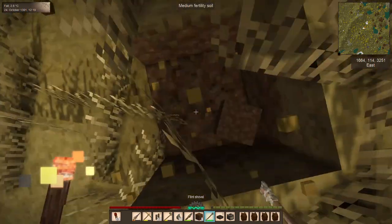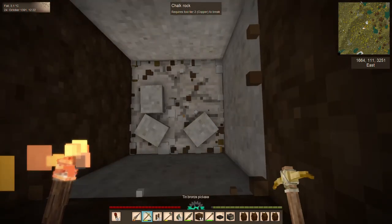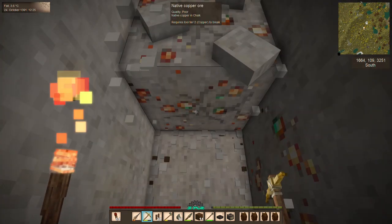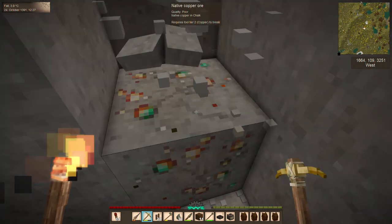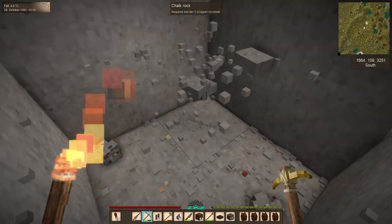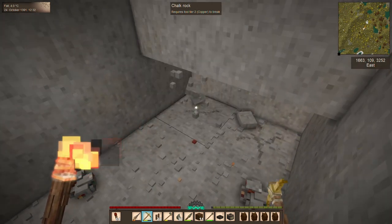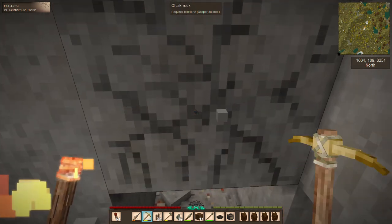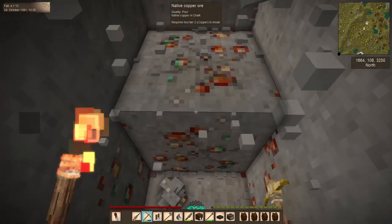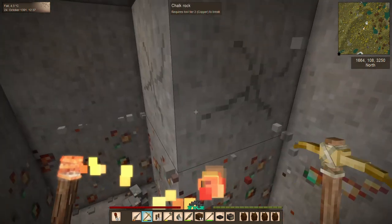One of them was here somewhere... there it is. I asked in a previous video if there's always going to be a copper deposit underneath the little surface rocks. There's some more copper - oh there were more! I'm going to mine the rest of this out and I will see you guys when I can make it back to mine out that iron.